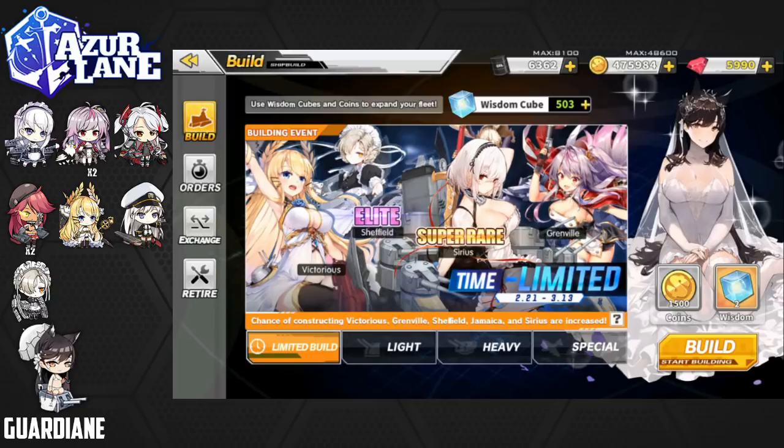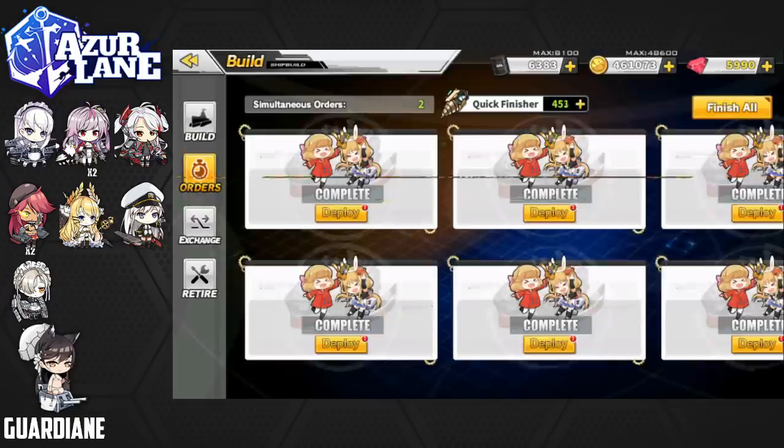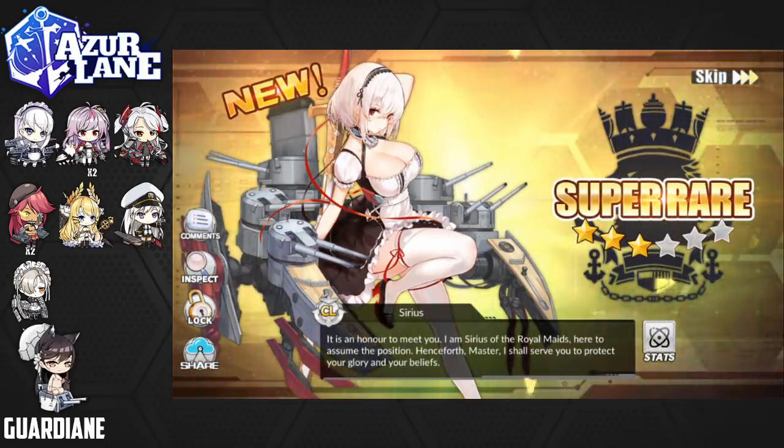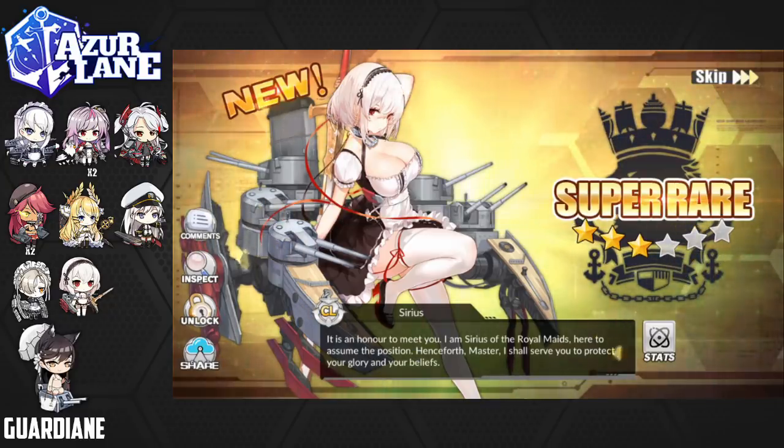I seriously need Sirius! Let's get right back into it — I haven't even been paying attention to how quickly I'm burning through these cubes and quick finishers. And there we go — Sirius! Her design is gorgeous. We've got Sirius — that is awesome. She also has a new skin released with this banner which is absolutely amazing and I am definitely getting that. Sirius's voiceline: 'It is an honor to meet you. I am Sirius of the Royal Maids, here to assume the position. Henceforth, Master, I shall serve you to protect your glory and your beliefs.' We are going to lock her in — she's not going anywhere. We got the entire banner — that is awesome!